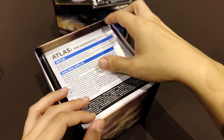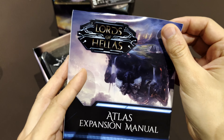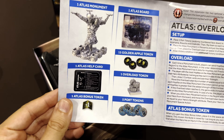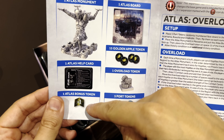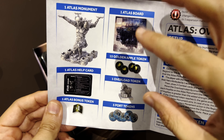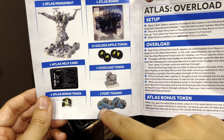The golden apples — there's a new mechanic here around the golden apples. Let's see the small manual. Inside there's a help card, bonus token, the board, the golden apples, and a mechanic around the apples, an overload token, and port tokens.